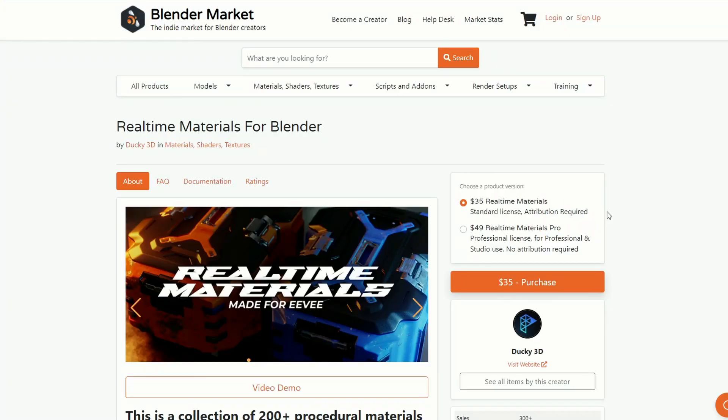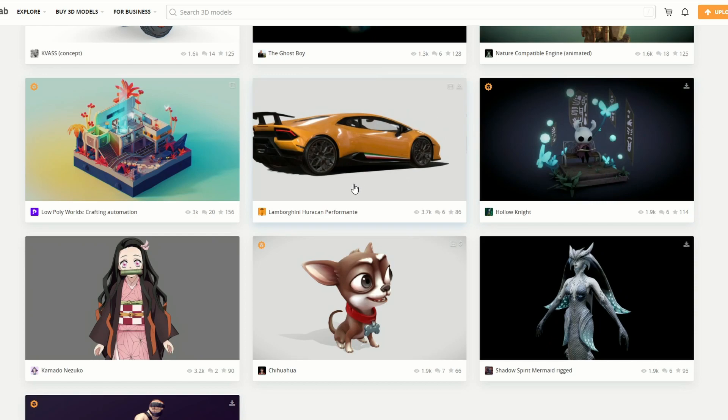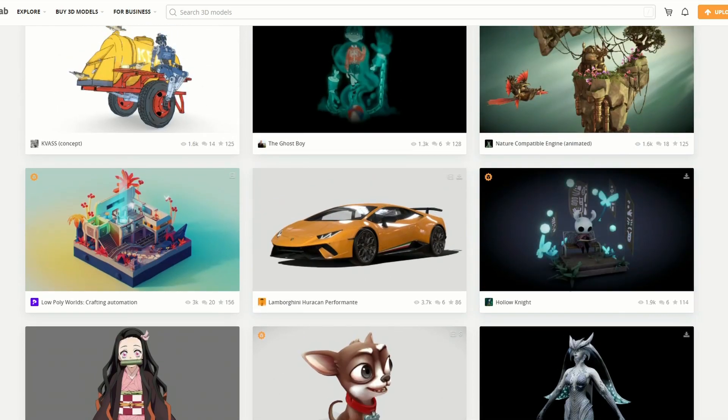Moving over to my commercial add-on of the week — this is the real-time materials for Blender. I don't make any money on this, I have no affiliation, I just think it's pretty damn good. Just quickly wrapping things up with the Sketchfab download of the week: it's a Lamborghini Huracán Performance. That is a sexy, sexy beast — shame it's a Lamborghini.